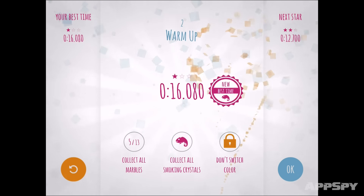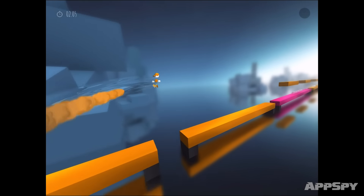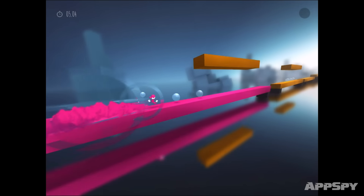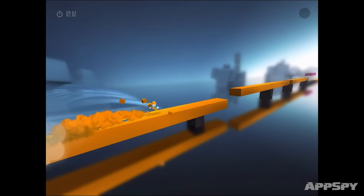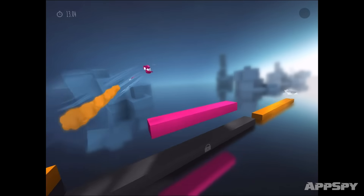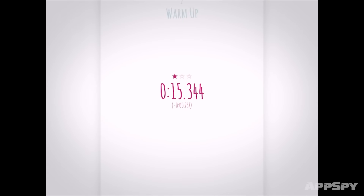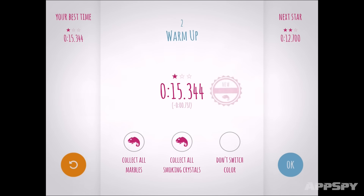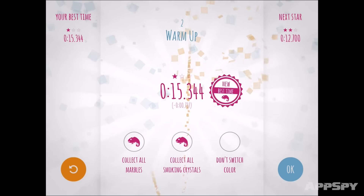Before I advance to the next level, I'm just going to replay this one and grab the marbles. You can see there's a little lightning bolt — every time I complete one of those achievements, I get a lightning bolt and that allows me to complete the level a little bit faster. So as you complete each objective, you can complete the level faster each time. You have to go back and complete these objectives, otherwise you'll never unlock the higher score.